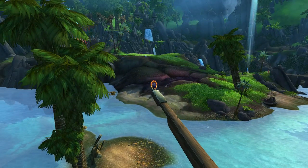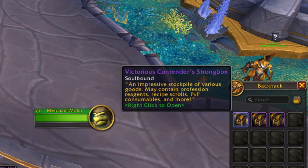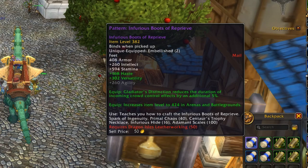The first and most dramatic change is that you get these Victorious Contenders Strong Boxes from every win in any kind of bonus battleground. The patterns that you often find in the boxes can be sold directly on the auction house, often for thousands of gold.